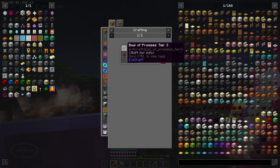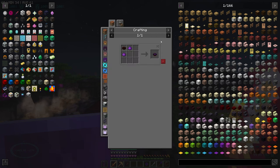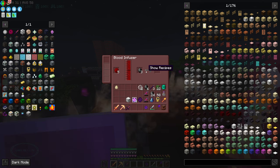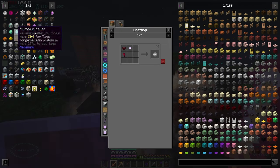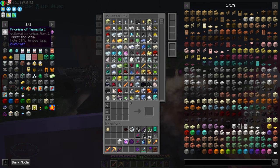We can do a bowl of promises tier zero. We need a bowl of empty promises, which needs three of these. Beam, beam, beam — go. Is there a faster blood infuser? Nope. Now we can go in here and craft this bowl of empty promises. Then we need to make this — the tier zero.